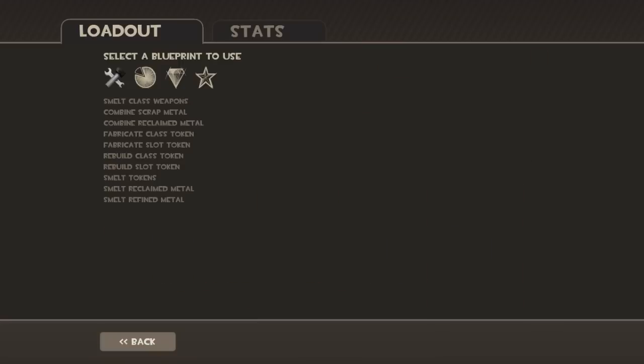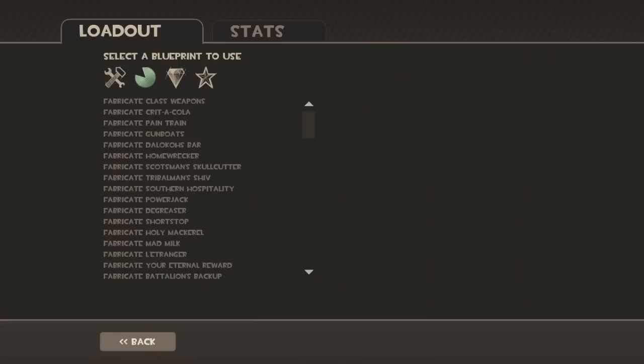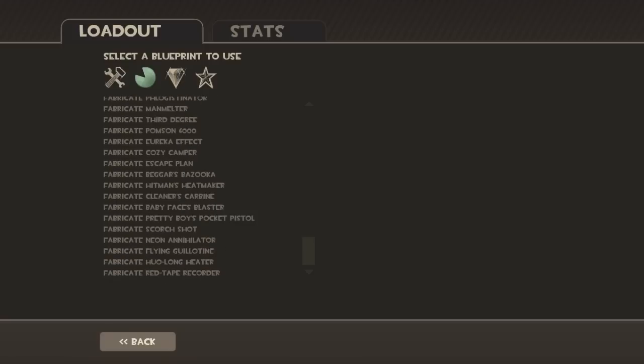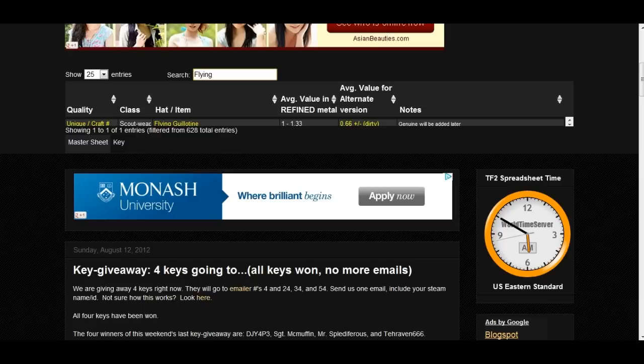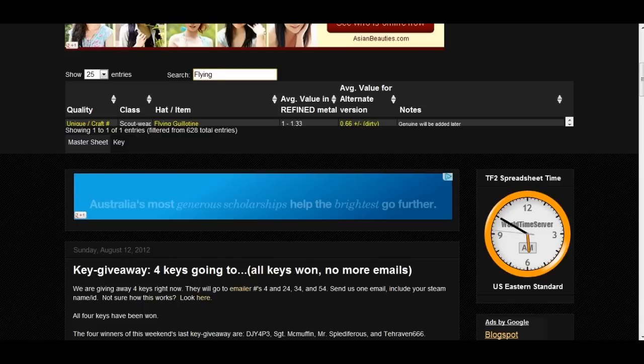First thing you want to do is click on Items, then Crafting, scroll down, click on Comment Item, and scroll down until you find the Flying Guillotine. Then you have to use 3 Mad Milks and 1 Reclaimed.